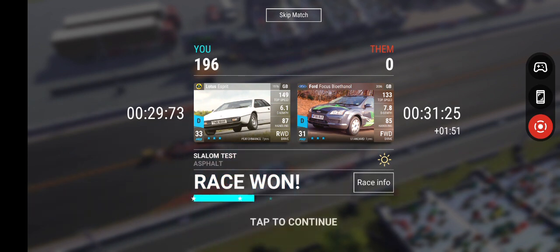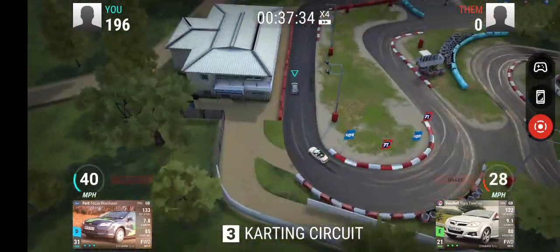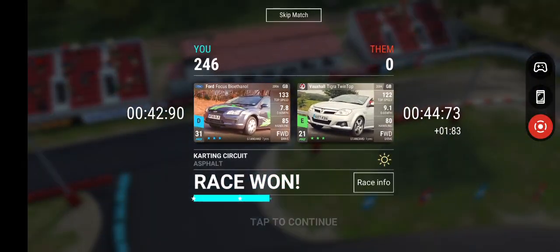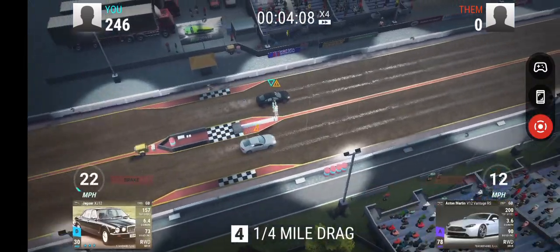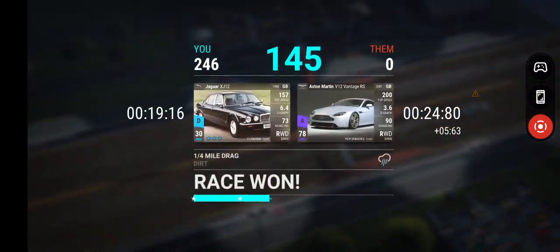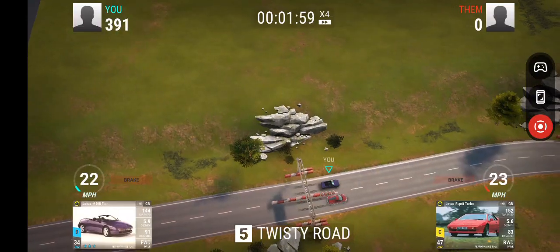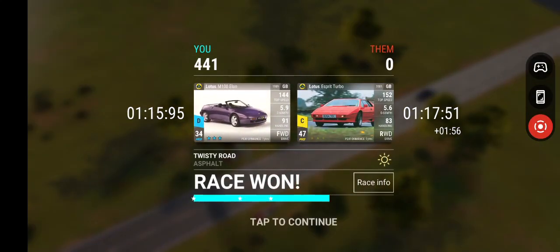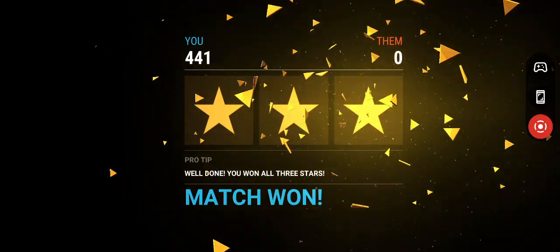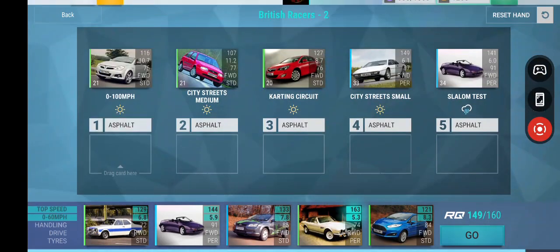I'd suggest that obviously bringing in maxed cars along with you would be ideal, but I think you can get away without having fully maxed cars as well if absolutely necessary. Pretty much every car here is built 323, with the exception of the RQ27 Aston Martin, which is built 332, and I'm using it as a drag car. And it's done pretty well as a drag car, to be fair.